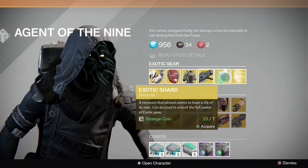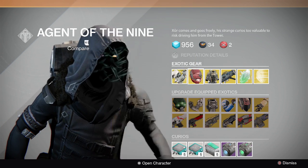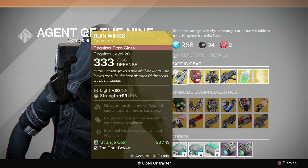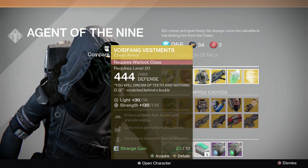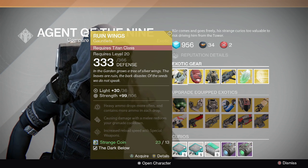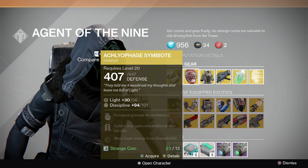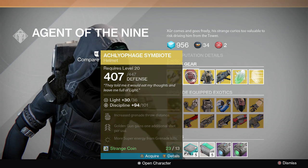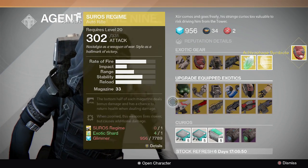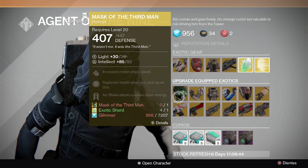Get whichever class it is that you play with, because 36 light is what you need — like how it says plus 30 out of 36, which means 36 is the highest you need all your items to have in order to reach light level 32. I guess they made it so you have to hold A so you don't accidentally buy something, and these are all to upgrade to higher damage or higher defense.